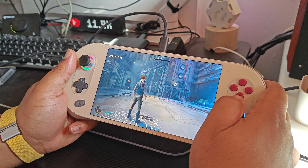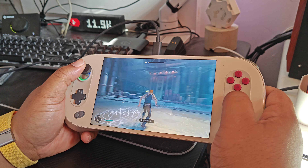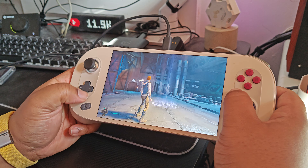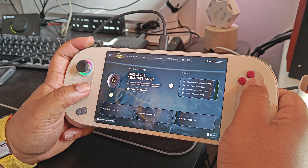Yo, what's good people? It's Manlight Jammer. We're out here on the Aya Neo 2, on some Jedi Survivor thing. We're at 22 watts at the moment, and let me just show you the game settings real quick.